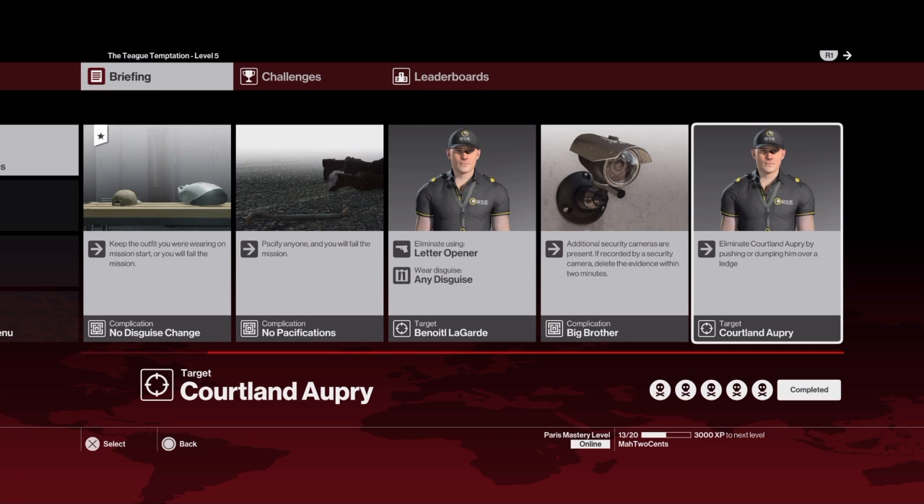On PS4, it's the X button that'll show up. It'll say to either square to take out or X to push him over, and you wait until that X shows up. You just keep pushing that button until it shows up and get up there. You want to get him pushed out of the way before the other guard notices.